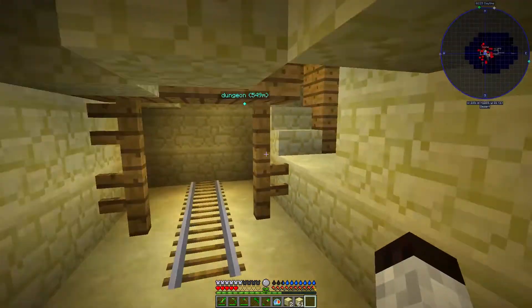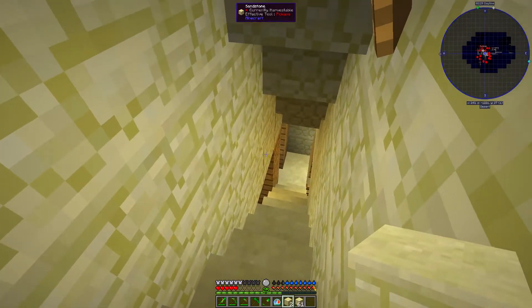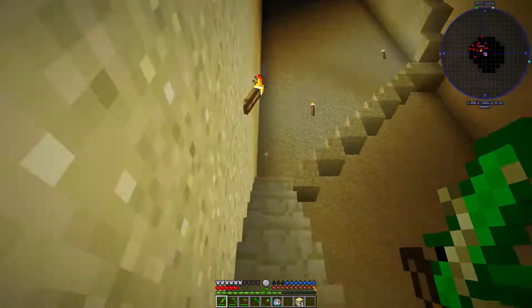Wait — there's stairs, I knew there were stairs somewhere. We're just going to block this off because I don't want zombies coming up into my base — that would be bad. I still have a lot of sand to get rid of down there.